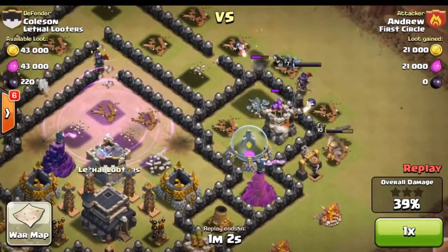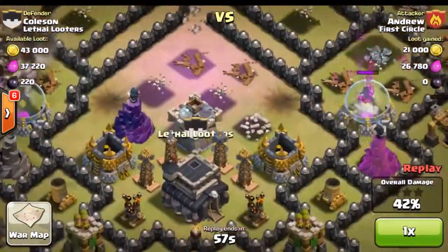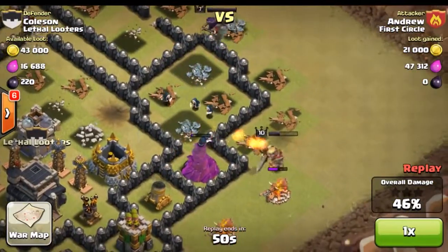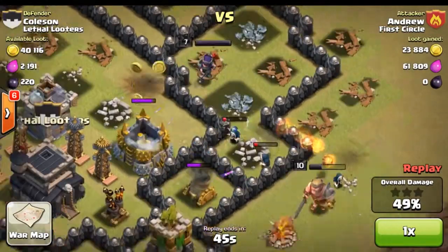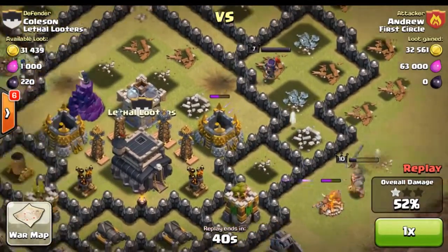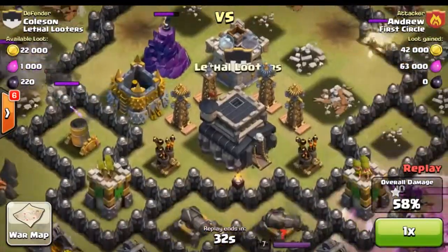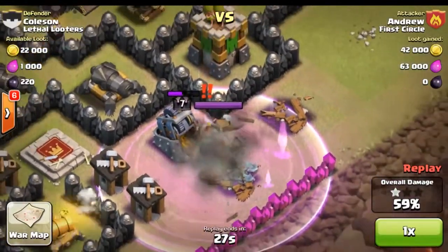A giant bomb does some work on those skeletons and they take out one wizard tower — we still have one left. The attack is looking pretty failed. He has a minute left — still got some skeletons and one golem, but the town hall is safe. We still have all our teslas up and running. His heroes went to the outside and the queen is being a little weird, shooting at the gold storage and probably trying to make her way toward the town hall. Queens always shoot the weirdest things like walls. My barbarian king gets in there and cleans up.